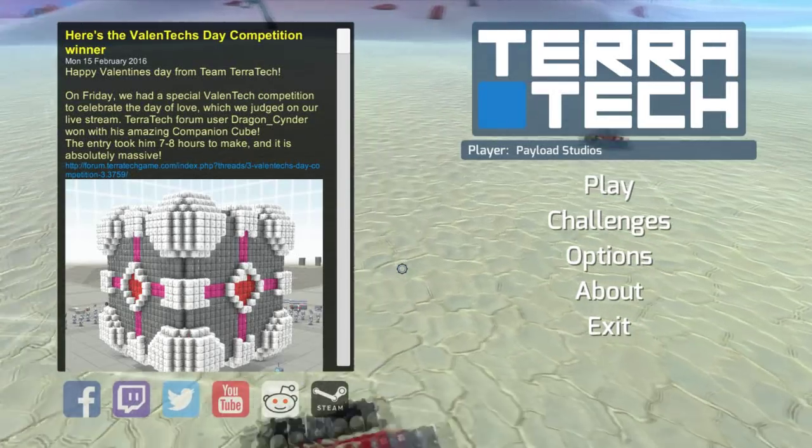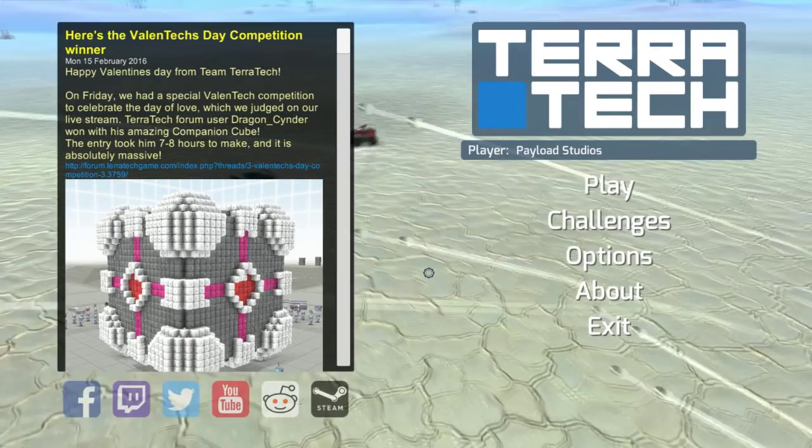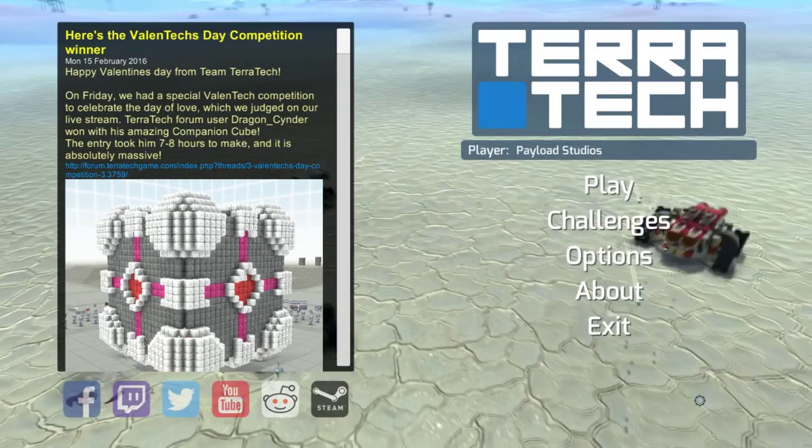Hey there guys, this is Kat from Payload Studios here to show you our newest feature in the 0.5.22 TTN Stable update on Steam: Block Painting. For a long time we've wanted to create an easier way to generate and transform text in-game, and Block Painting is just that.